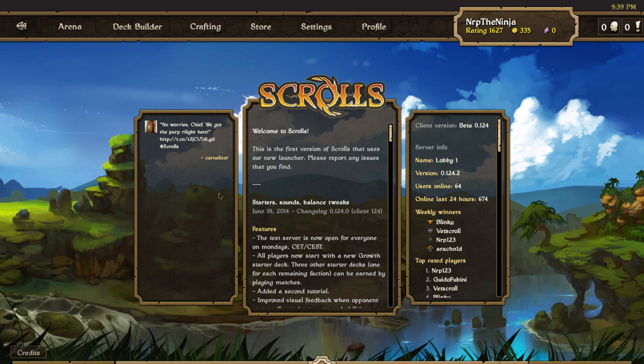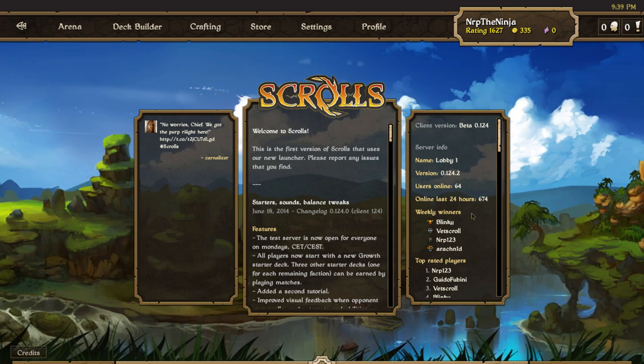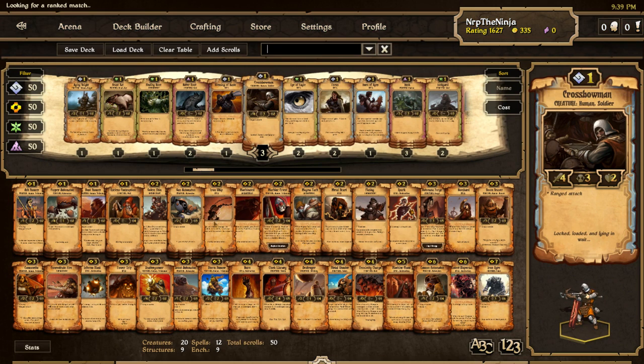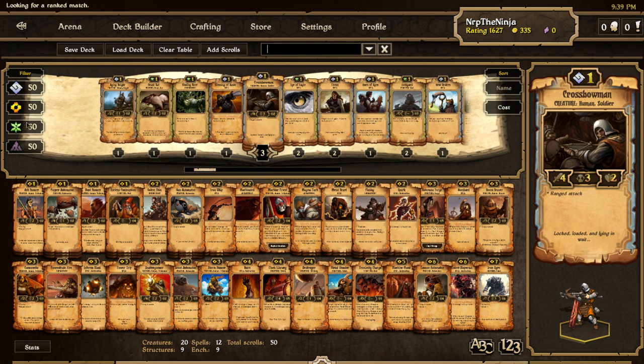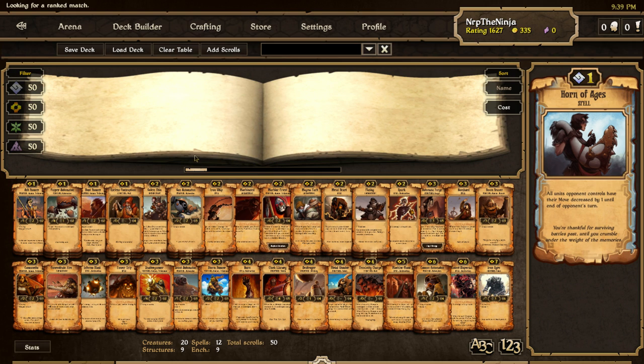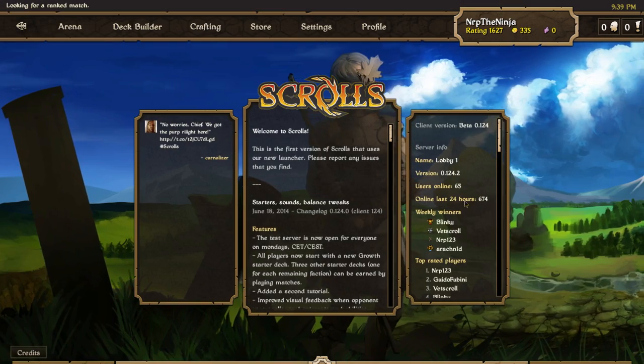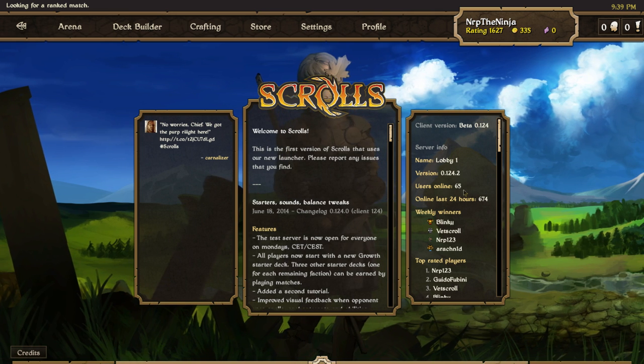What's up everybody, it's Nerp here and today we're gonna continue our quest on my alt account to win a ranked match with each preconstructor deck. Today we are using the energy preconstructor deck. I won with the Order. This is the energy precon — doesn't look too bad actually. We've got a lot of decent ranged creatures, but only one burn, one storm runner, one cannon, one forge, one national needed, so it might be a little tough. The order one went pretty well and hopefully we can find a match pretty soon.